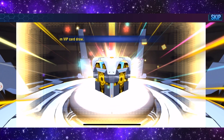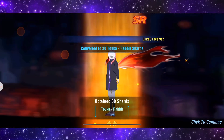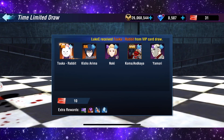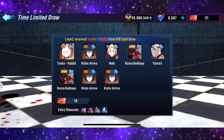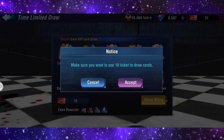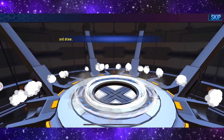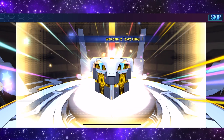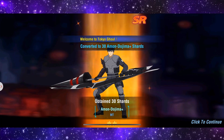I actually hate opening them now. This has put me off opening them — the fact that I cannot get an SSR pull. Tokurabbit. These are so bad, super bad. I don't know which one this is but we got Amon.